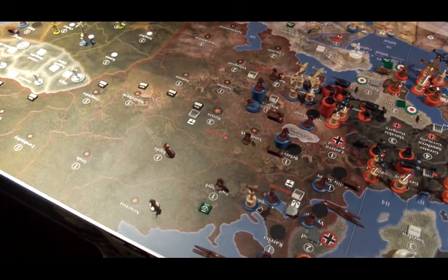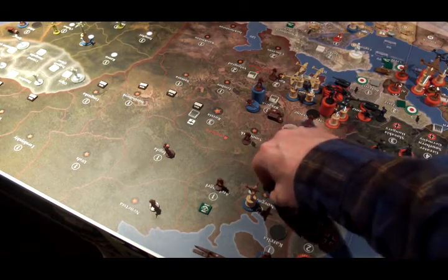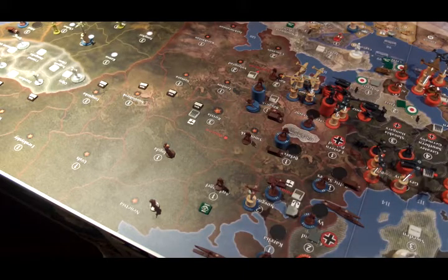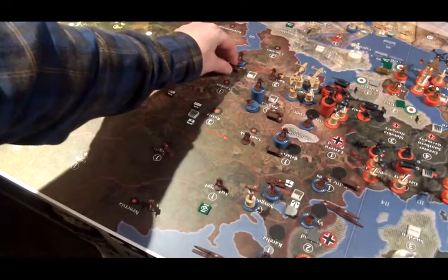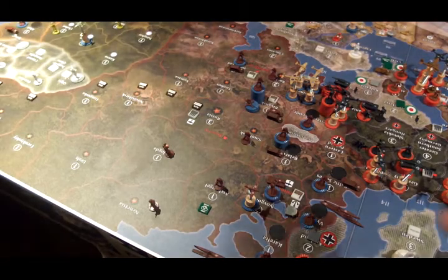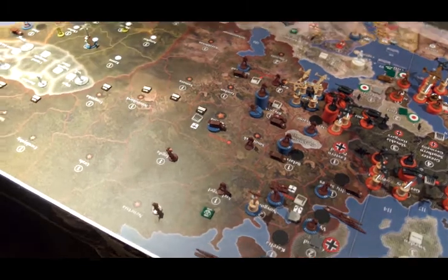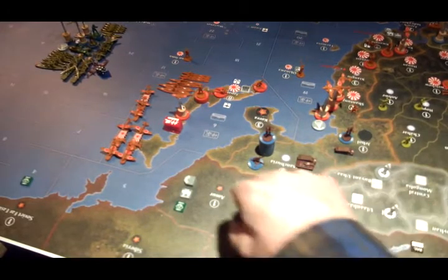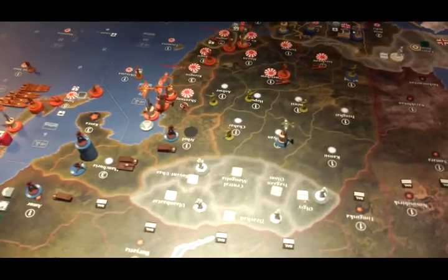Placement of new units: in Novgorod, 3 new infantry and a new tank. In Volgograd, 3 infantry and an artillery. In Moscow, 3 artillery. Way over in Amur, 2 infantry.